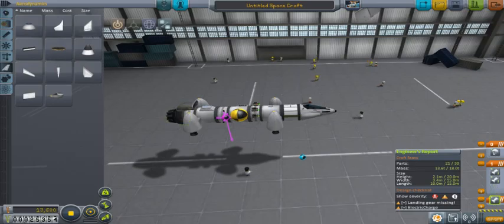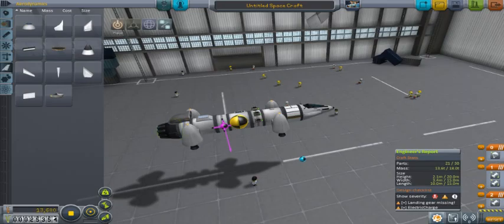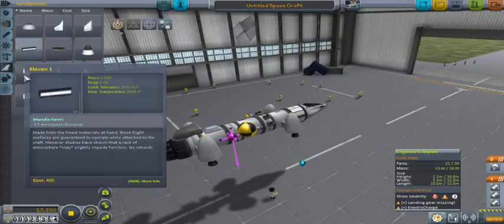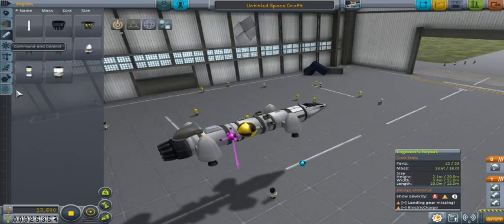We actually have the thermometer now, so we'll be putting that on there as well — measure some temperatures around the planet there. Check our weight. We're only 13, so two of these would lift this ship pretty easily. But we got four, so we should be fine. And we have the jet engine, which we have to add an air intake for. Easy enough.